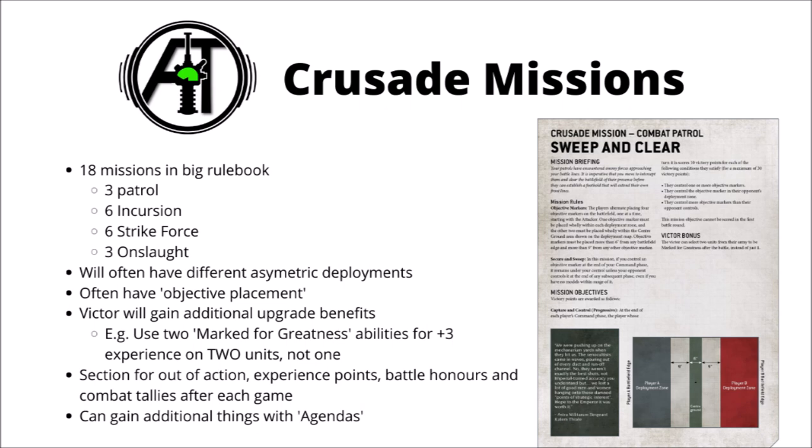In terms of the actual Crusade missions, there are 18 in the book — 3 for Combat Patrol, 3 for Incursion, 3 for Strike Force, and 3 for Onslaught — at least fairly similar to the Eternal War ones. In general they're a little bit more free-form, with more interesting and different type objectives. There are also some asymmetric missions where the attacker and defender have slightly different roles and deployment zones. They often use the older system of objective placement rather than fixed objectives as the Eternal War missions have. The primary objectives tend to be fairly straightforward, not needing quite as much bookkeeping as the Eternal War missions, and there are no secondary objectives — these are instead replaced by something called agendas. The winner of the battle will usually get some sort of upgrades to boost their units for the next mission. After the battle, they run through the order in which you deal with out-of-action units, add experience points, add battle honours, and complete combat tallies — it does seem like you're going to have a reasonable amount of bookkeeping when playing Crusade.